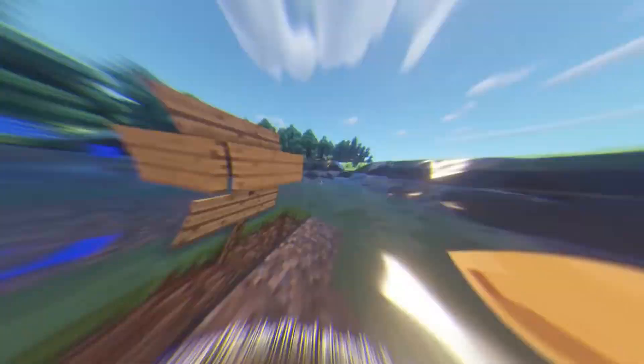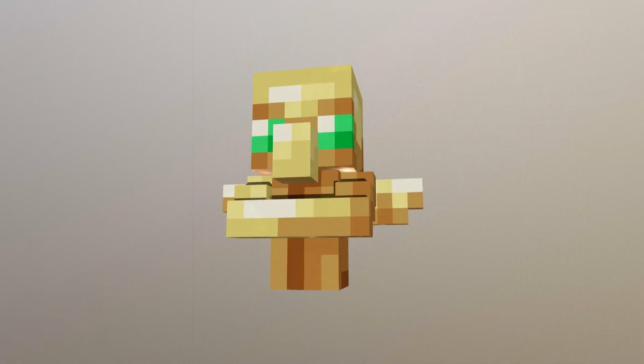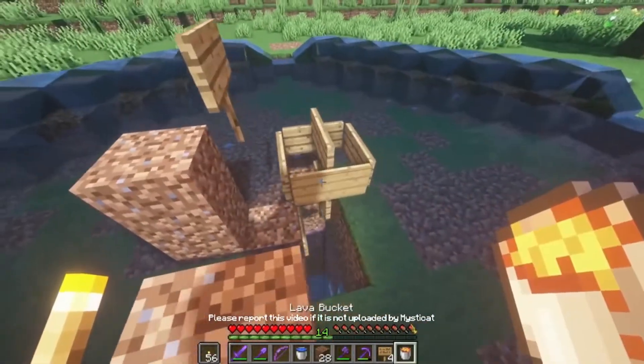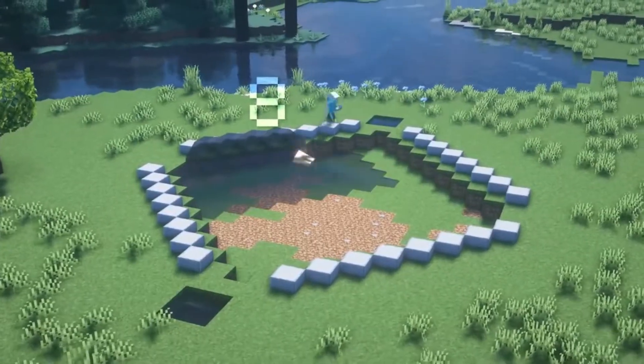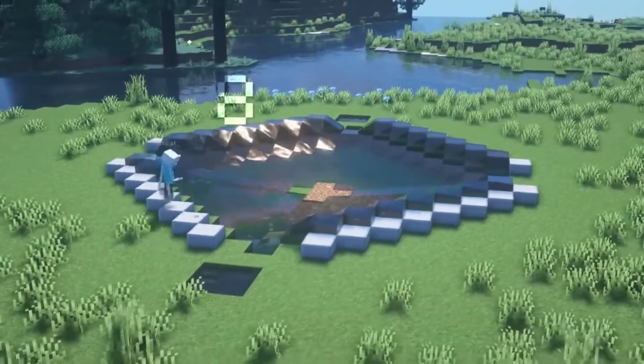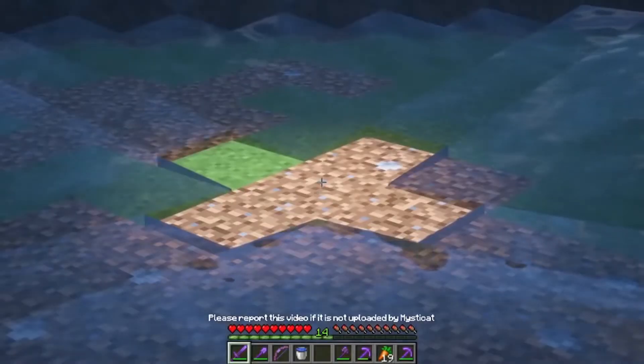Number 1: A Raid Farm. Raid farms in Minecraft provide tons of valuable loot and XP. Totems of Undying, Emeralds, Enchanted Books, and so many more items are collected from the farm shown in this video. YouTuber JCPlays goes into great detail on how this raid farm works and how it can be built. For this farm to function, players will have to get the Bad Omen effect, which causes a raid to start.